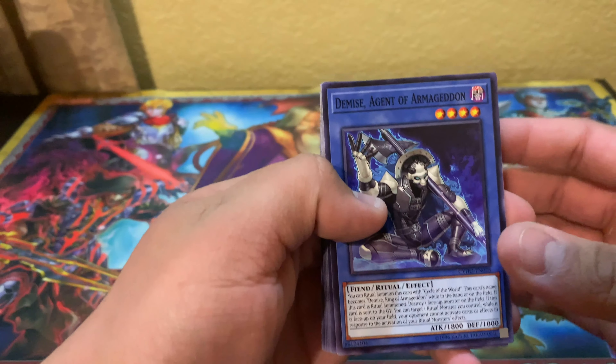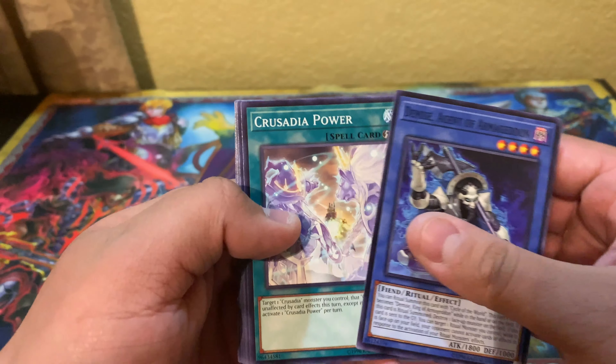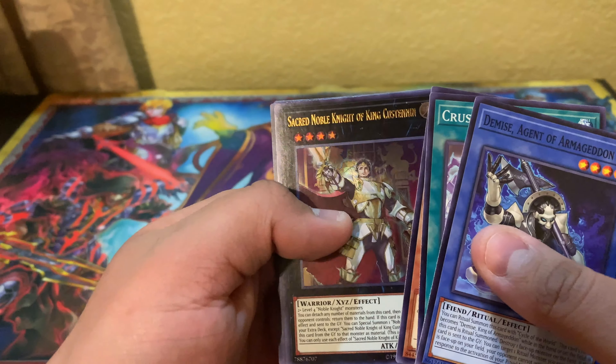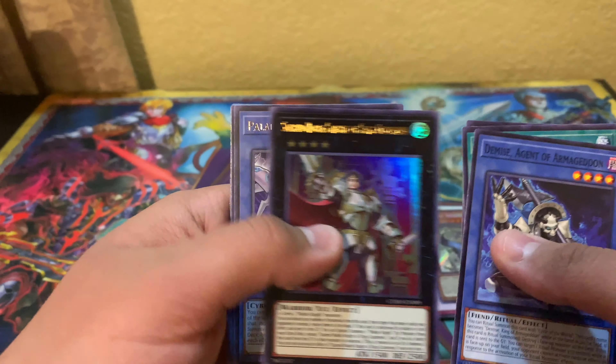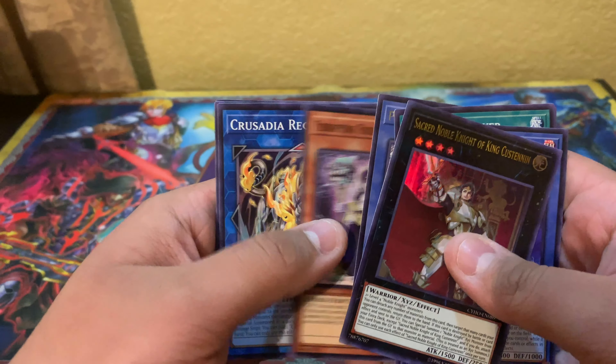Last pack — what can we end with? Something above a super. Demise — there we go. It's one of those short print City of Power, Psychic Ace, and Sacred Noble Knight of King Custian for an ultra rare — there we go! And then Paladin Storm of Dragon for a rare.